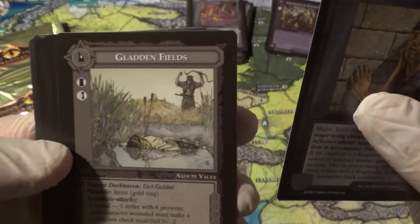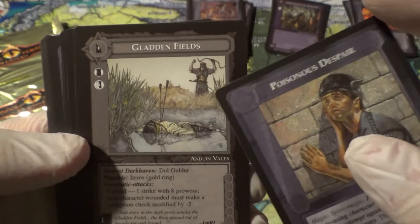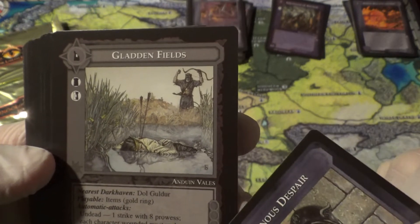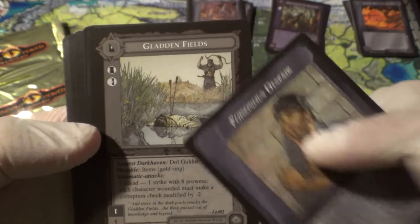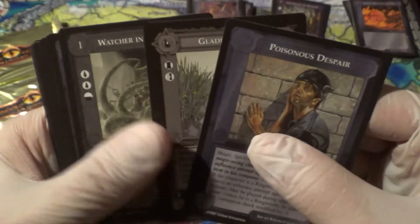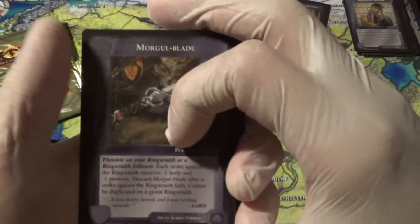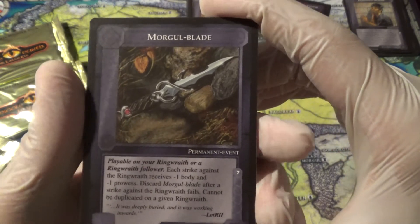Glad in Fields. I don't know that 'glad' is really the right word — well, that guy's glad. It looks like that is where Isildur was shot and lost the ring. That would make sense — he looks like he has a crown on. Watcher in the Water, Orcs of the Ash Mountains, and Morgul Blade. What is Morgul Blade all about?